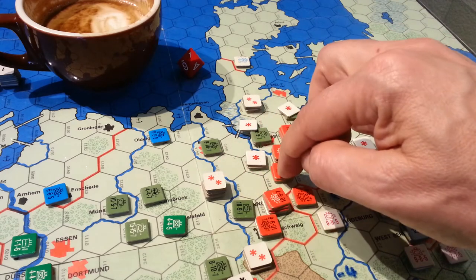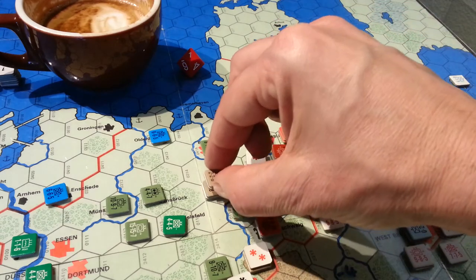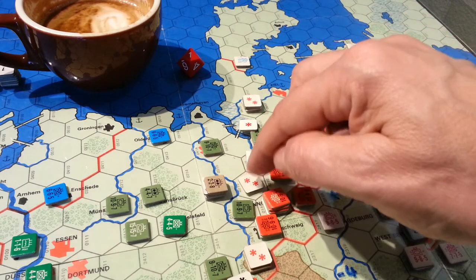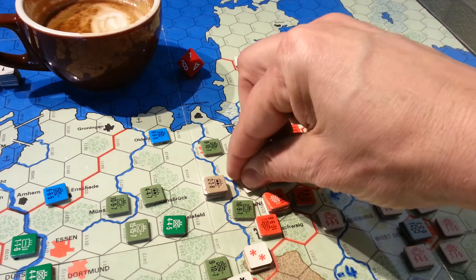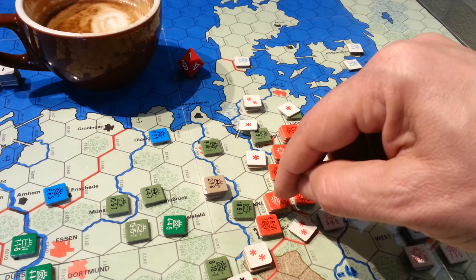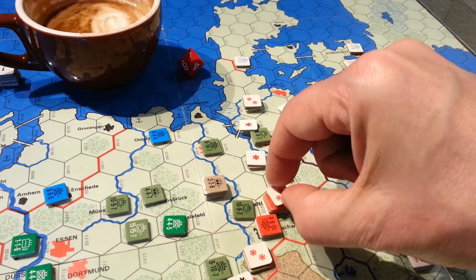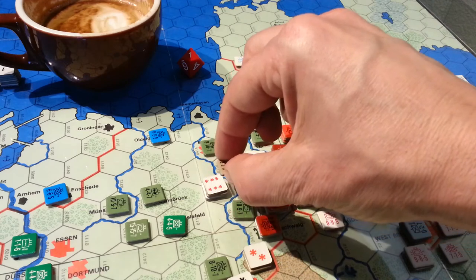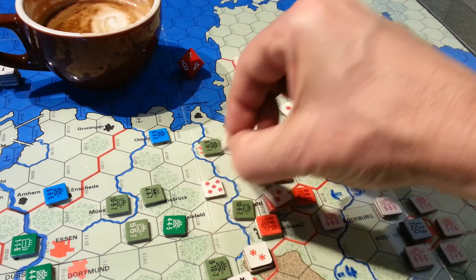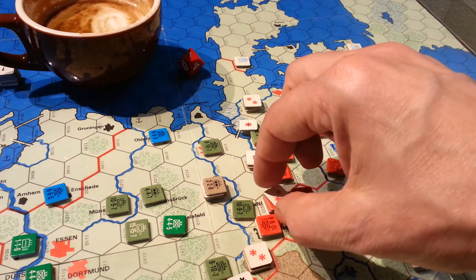I took an absolute beating here because this full stack of units now has six disruptions — he was attacked here and had to retreat. He's got to retreat two hexes, so he had to retreat through a zone of control and picked up an extra loss. The guys rolled really well and put four hits on him. He already had one, so that made it five, then one more for the zone of control — that's six, and these guys only have five. So they took an absolute whipping and they're going to be out of action for a couple of phases.